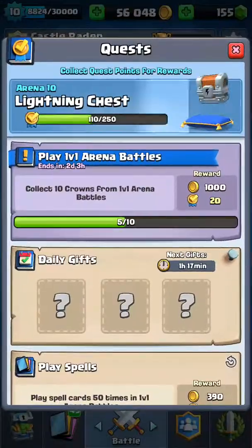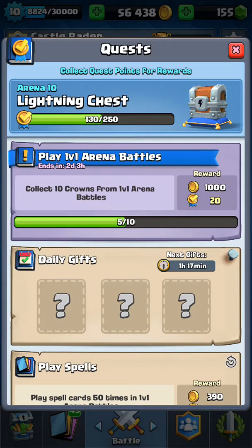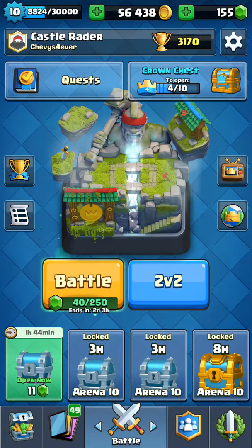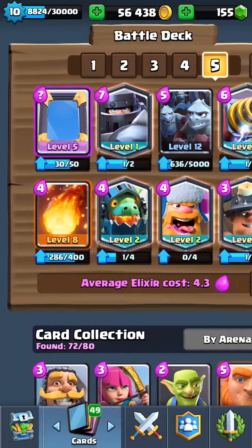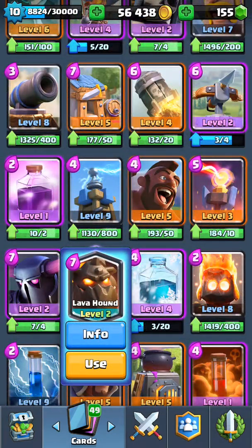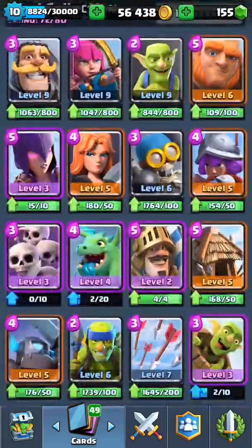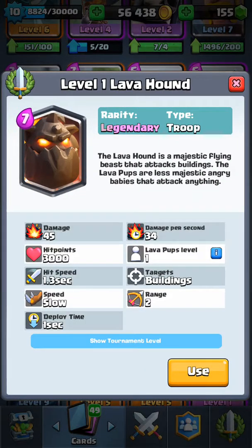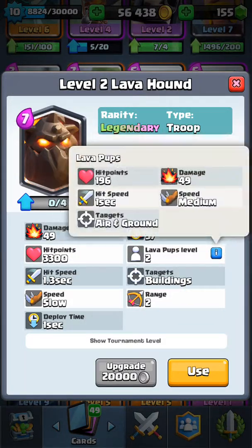What quest is there for me to do? Play legendary. I have 155 gems. There was an Inferno Dragon in the shop yesterday — of course I didn't buy it, I don't use the Inferno Dragon anymore. That's the Lava Hound, not Inferno Dragon. I get those two mixed up all the time. The Lava Hound I don't use anymore — very weak damage. But the Lava Pup is strong.